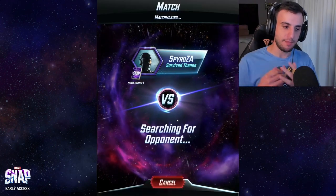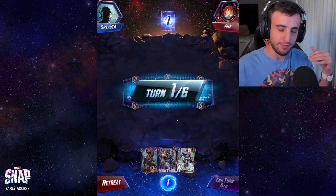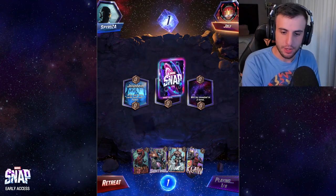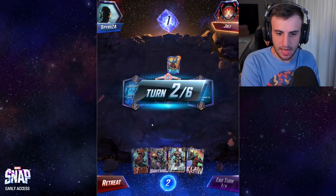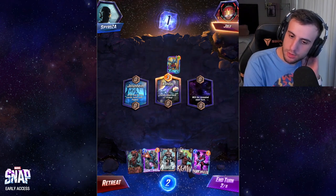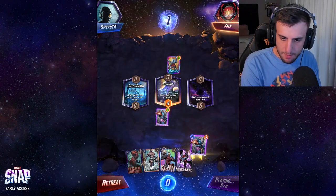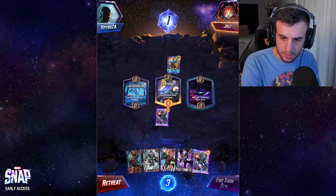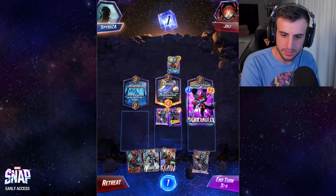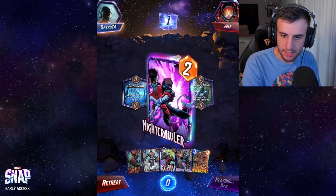Let's get into a quick gameplay with the budget deck. I'm at a higher collection level so it'll be harder for me to win with a budget deck, but you'll get the general game plan by watching. Looking at opening hand we do have Namor. On turn one there's nothing to play, so on turn two with two energy I'll play Sentinel on Xandar for the plus one power. On turn three I might play Nightcrawler and Sentinel, or something else. We draw Cable — I'll play that to see what the opponent is up to.